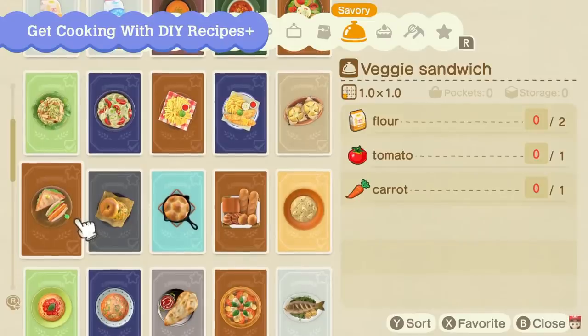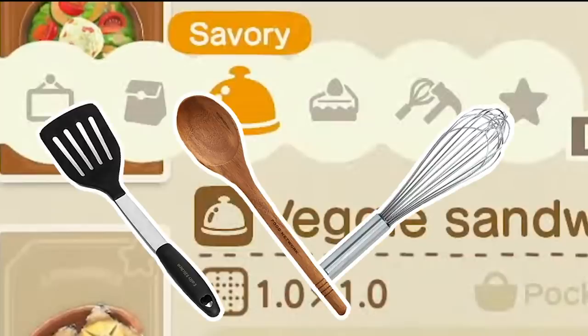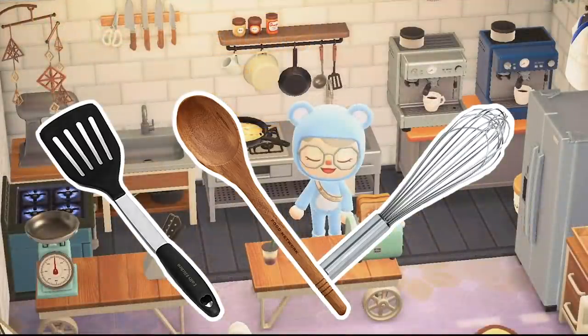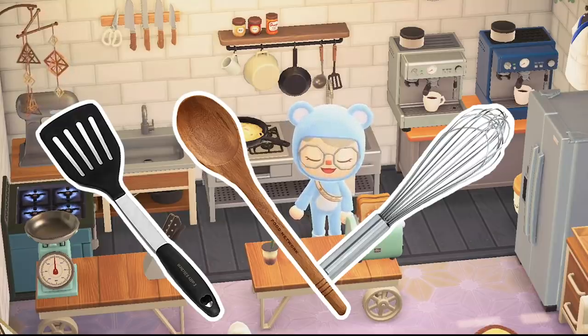In the recipe bar, we can see three new icons: a food platter, a slice of cake, and a whisk tool. This means you'll be able to cook savory dishes, sweet dishes, and make designated cooking tools like a whisk, spoon, spatula, and more. You'll be able to make fancier dishes by making these kitchen tools, and then you can also place them as an item in your house or outside to put the finishing touches on any kitchen build you make.